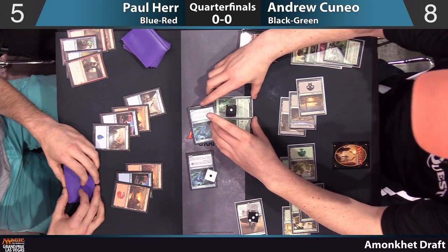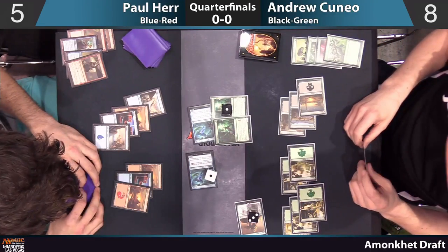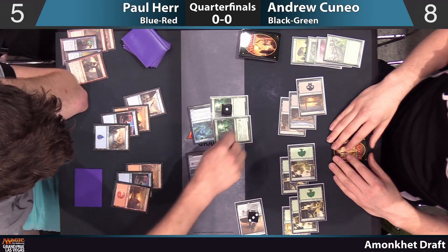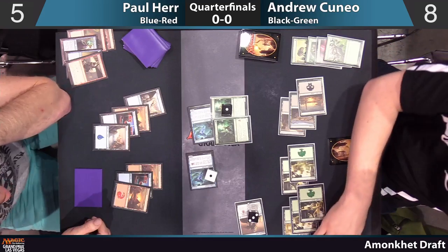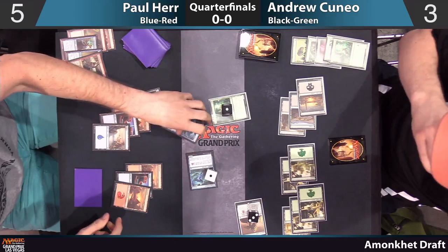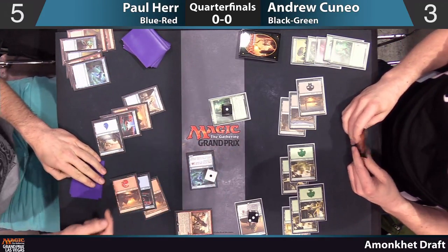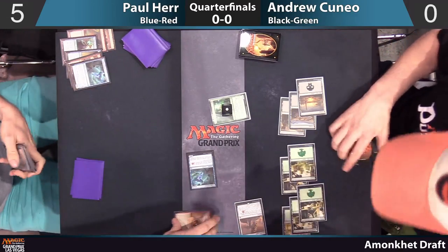Paul has a Magma Spray in his hand — probably just drew it. In the event he didn't, that play wouldn't have worked, but that's not a comment on its correctness. Andrew's going to go for the double block to leave himself with just the 2/3 but get rid of one of the Serpents. But now we're going to see that Manticore throw the other Serpent right in Andrew's face. And that's game one going to Paul Hare.